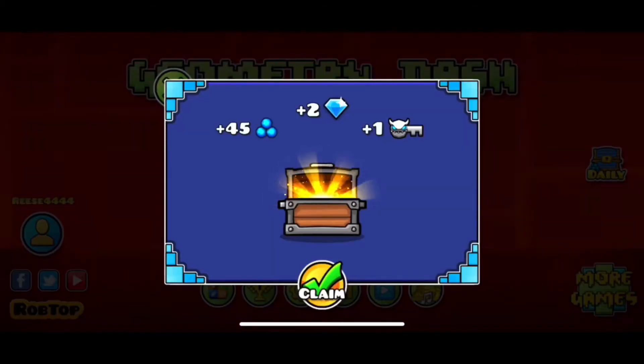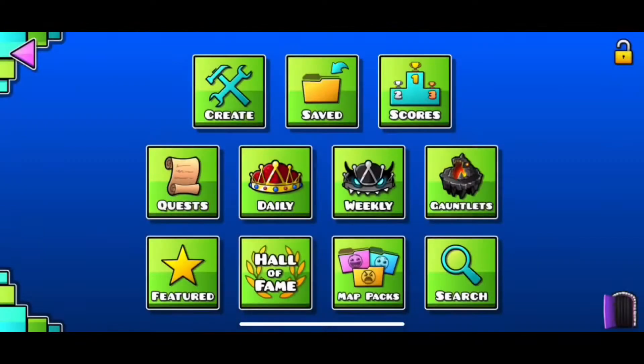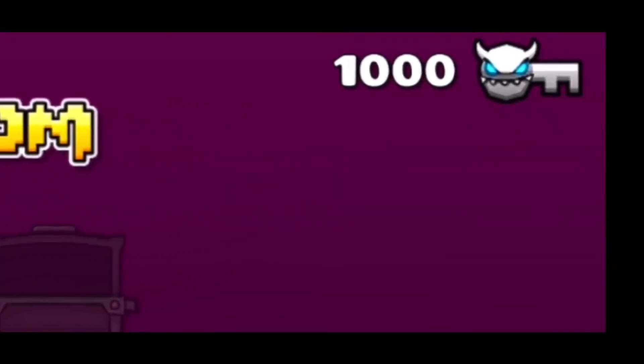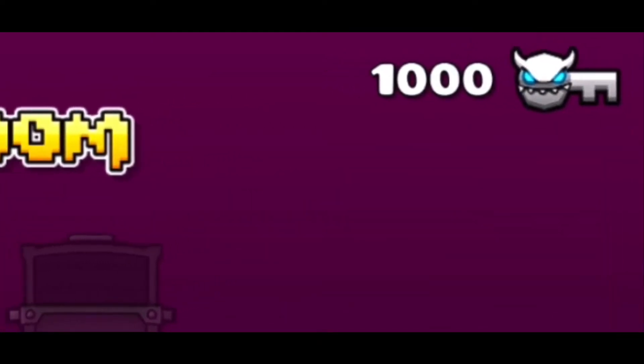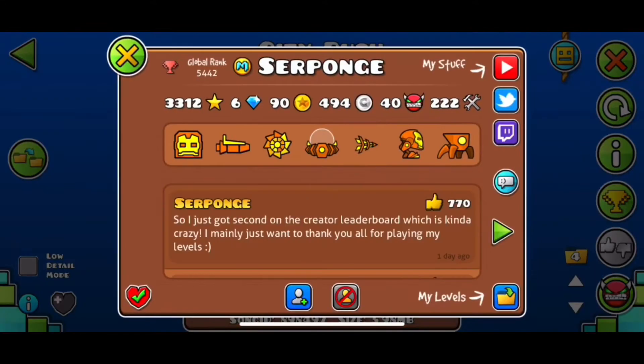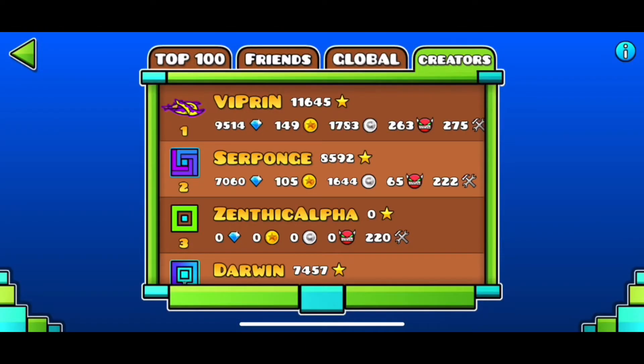Next, I hit one thousand demon keys, so yeah, hopefully 2.2 comes out soon. And in other news that doesn't involve me, Sir Punch, one of my favorite creators, has released a new mega collab, and this rate has actually pushed him up to number two on the creator's leaderboard, finally passing Zenek Alpha.